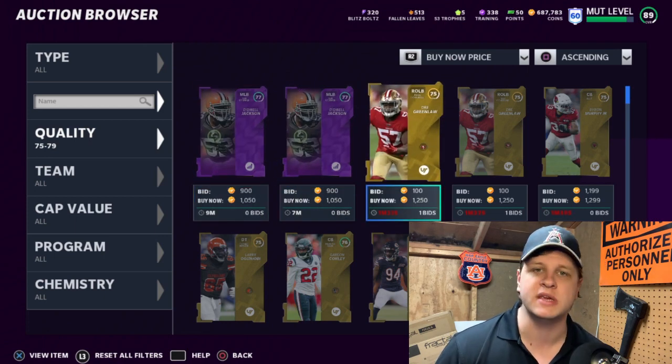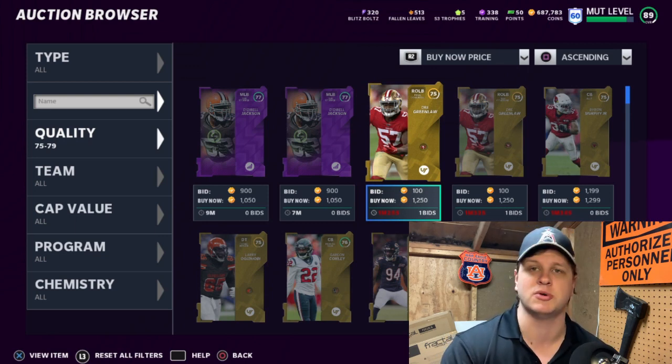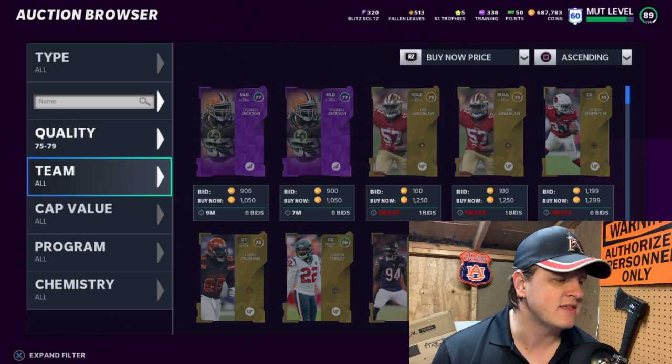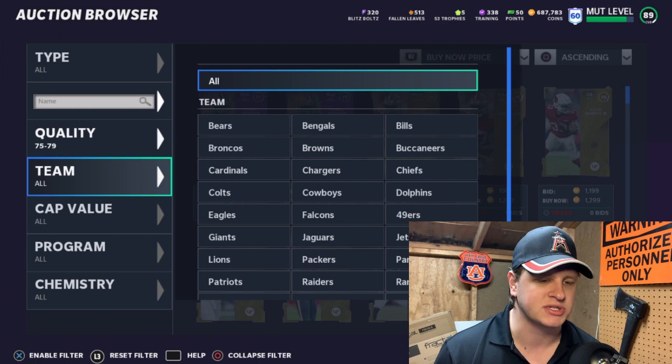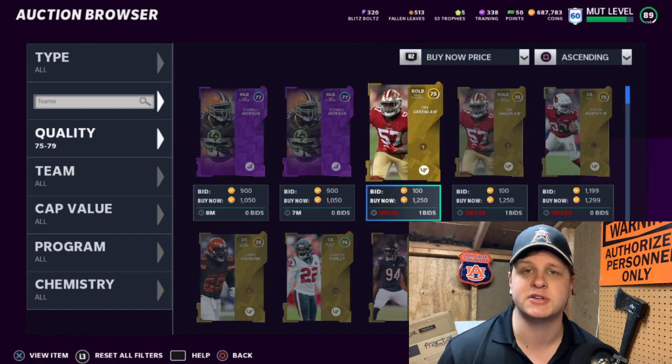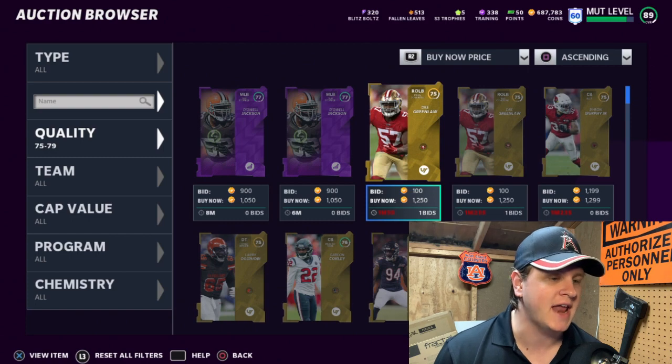I recommend looking in the golds only if you're under 10,000 coins — if you legitimately have almost nothing. You can snipe and then go play the game too. But if you're going to do this, the best and my favorite filter is just going team by team. It's very simple: you figure out your sell price, and from that you figure out where you want to buy by looking at the current prices.